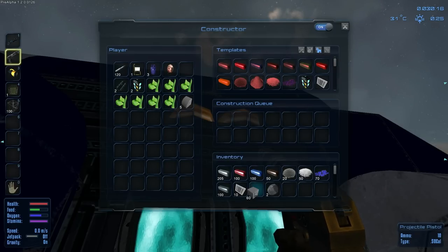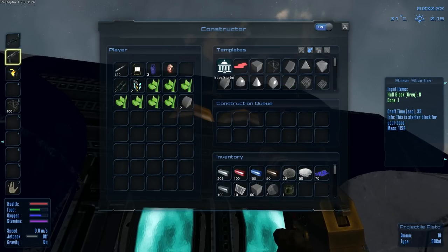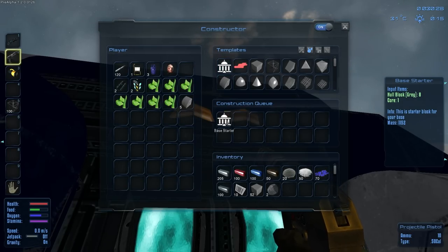So what I need is to put these in here. We'll drop you in there and then you in there, and we should now be able to build a base starter. This is a starter block for your base. Craft time, 35 seconds — it's going to take us a little bit of time, 35 seconds of excitement for a lifetime of awesome.